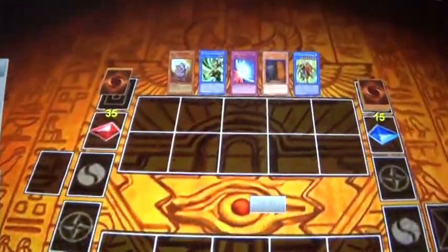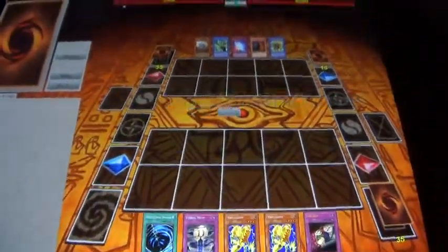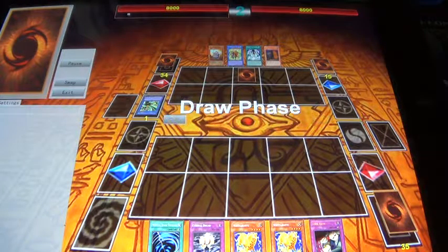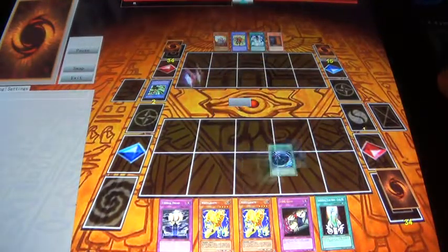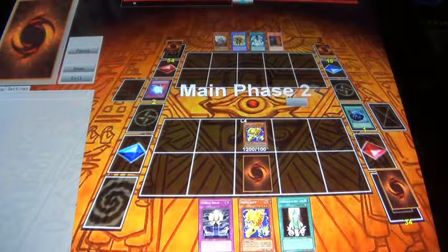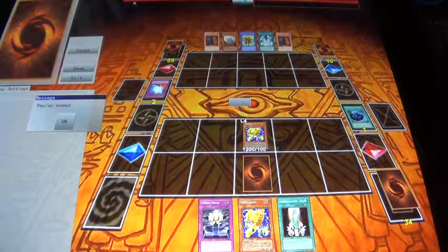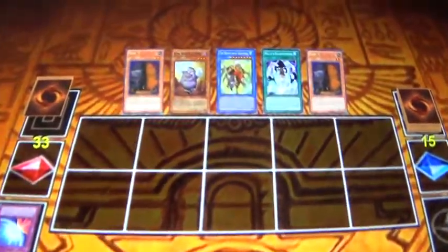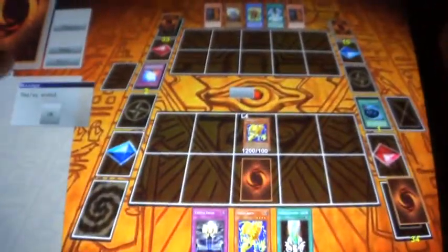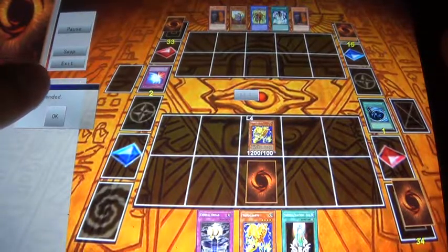Let me show you guys that hand — that's just kind of bad. So he sets one, I of course go for an MST, which does nothing against me. Here is Djinn. That was just him when he scooped. That's just bricking — Necroz for ya. But that was the only way that I won that.